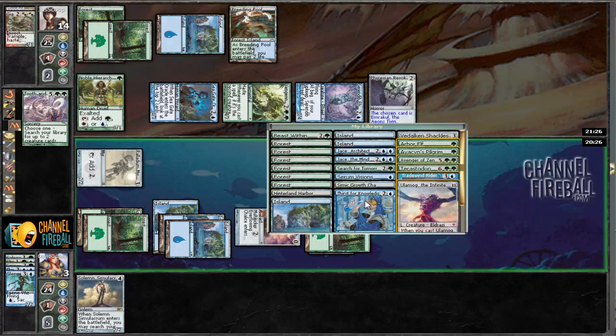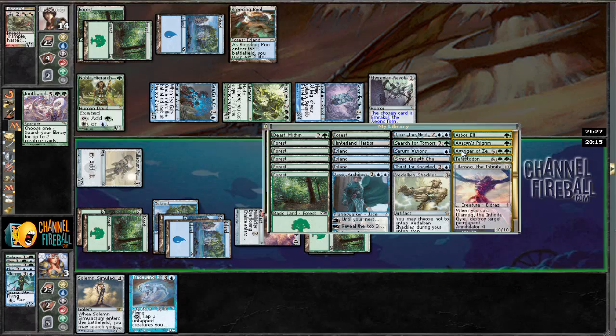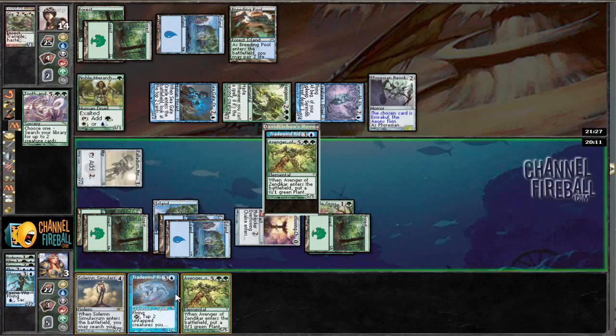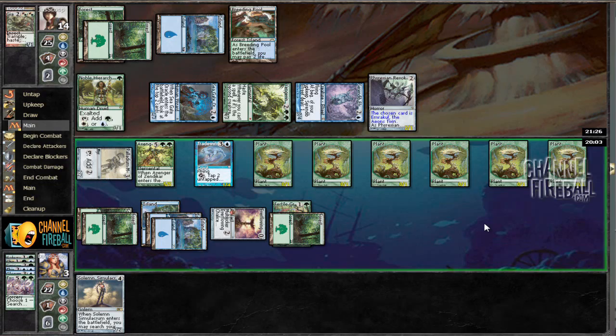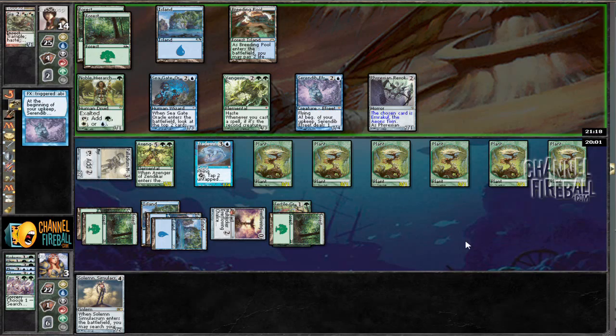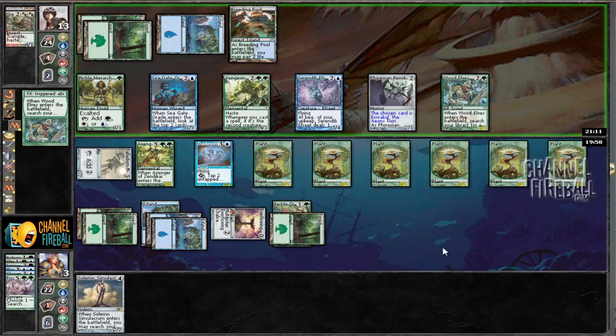Nice — okie dokie. So we're going to need Treetop Rider to block this guy, and Avenger of Zendikar. We'll put Treetop Rider into play and Avenger of Zendikar into play. Personally, I would have chosen Palladium Mirror, but that is just myself. So let's see if we can rip our way out of this. Wood Elves — that's not really quite the same answer.